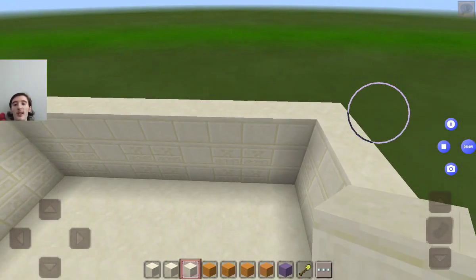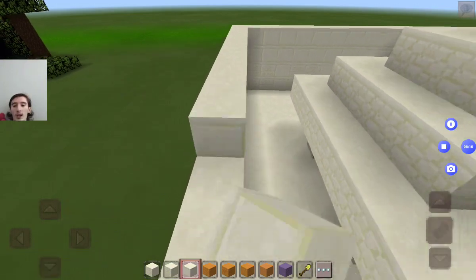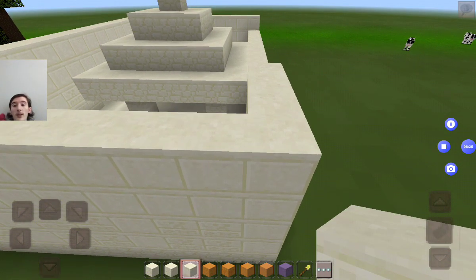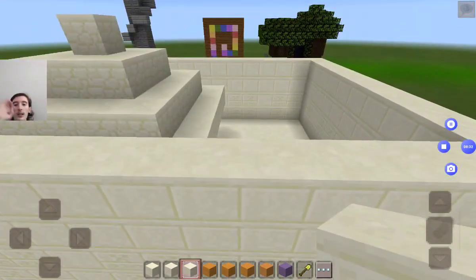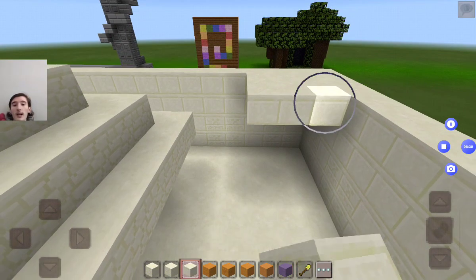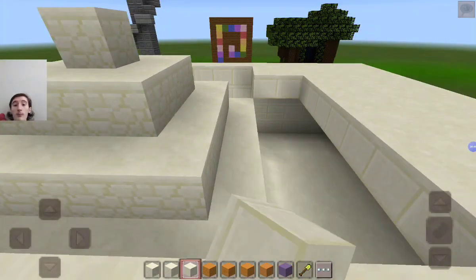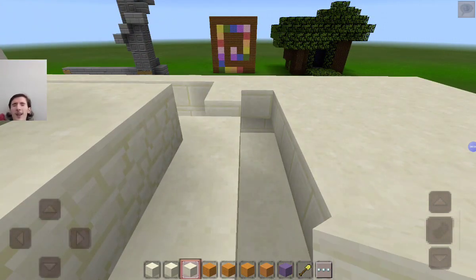Let's continue stacking up the smooth sandstone around this perimeter. After we stack up the sandstone, we are going to add all the booby traps and stuff, then add some towers and things with a warning — though we cannot spawn the wither in this game.